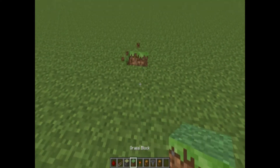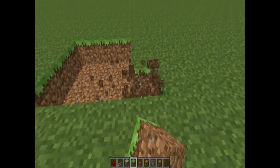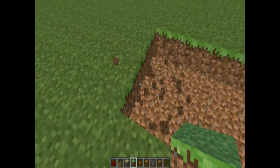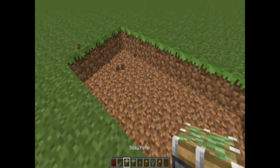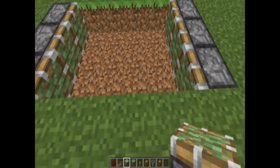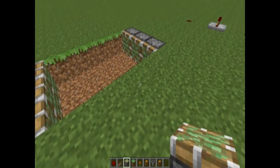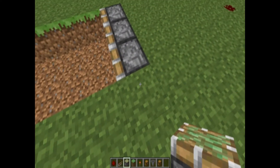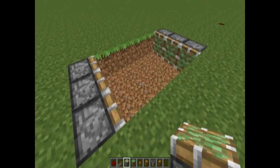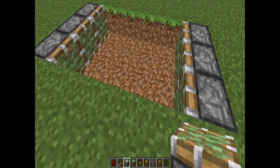First we're going to start off by digging a hole in the ground. This hole is going to be 6 by 4. And you can obviously make this bigger — you're supposed to be making this bigger — but I'm just going to make it like this because it's the most simple version.